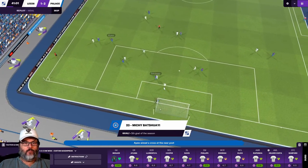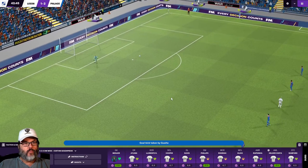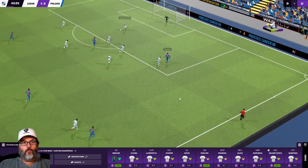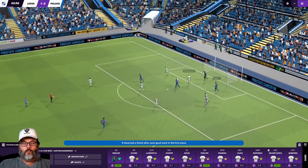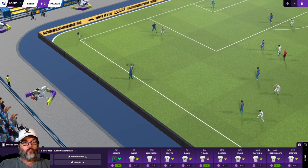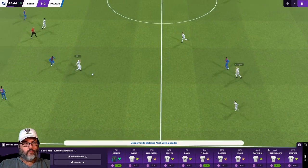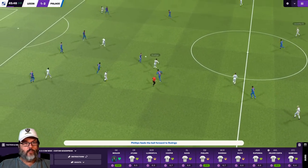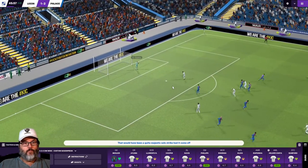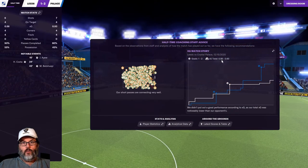Oh my gosh - that was Urente that got burned. None of our defenders go after the ball. Good thing he had a little bend on that or it was in the net. Klitsch back to Phillips, Rodrigo, Bamford, Rafinha, Rodrigo - that would have been a nice move but nothing there. No joy.